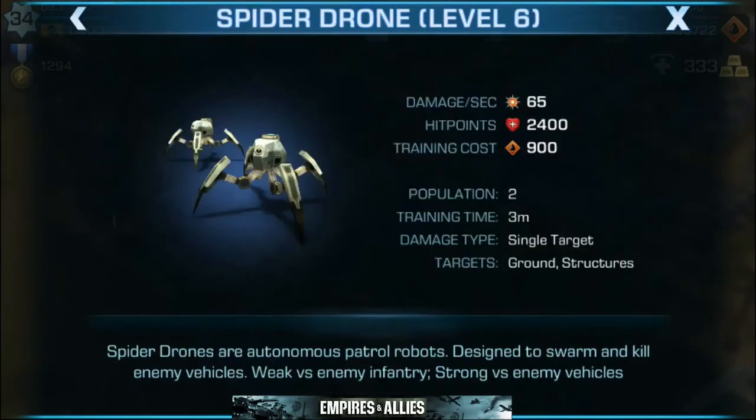Next up are spider drones. Spider drones are autonomous patrol robots designed to swarm and kill enemy vehicles. Weak versus enemy infantry, strong versus enemy vehicles. Spider drones are great — they are what you want to take out other tanks and heavy machinery with. They're not so great against enemy infantry, so you need to remember that while laying them down. You can't have only spider drones guarding your base — any sort of troops are going to take them out immediately. So you want to have a healthy balance between spider drones and commandos.